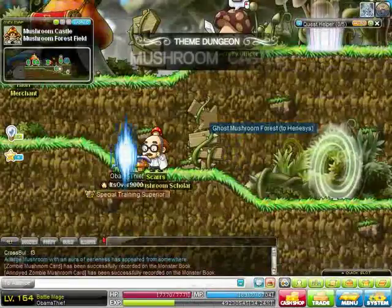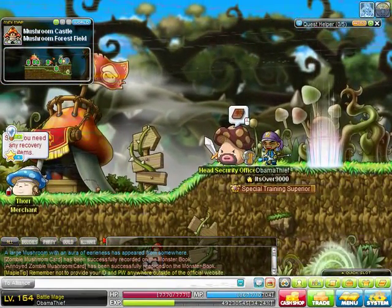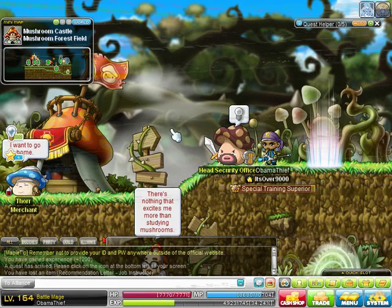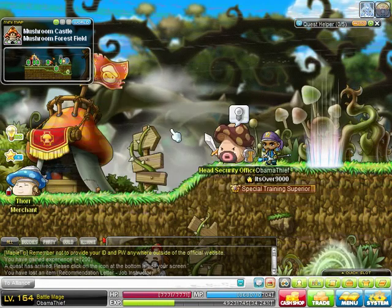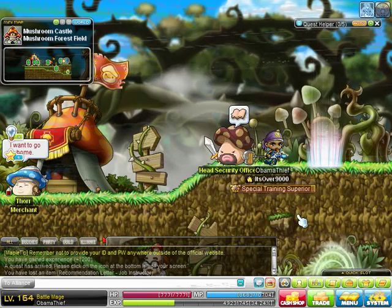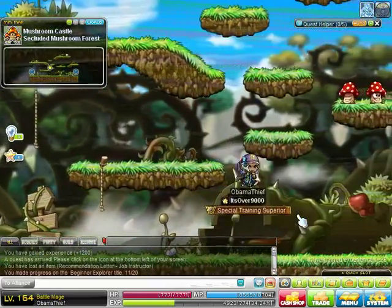This is where Mushroom Kingdom is, and you need to basically just look around and see who has quests. If you have the little envelope, you're gonna take it to this guy. You gotta do these quests, and after you do that, he's gonna have another quest for you. I believe this quest requires you to collect 50 spores. Those are in this map here — these red guys right here. Just kill these guys until you get 50 spores.